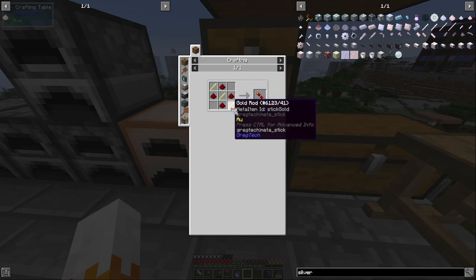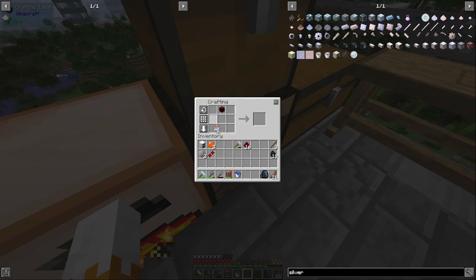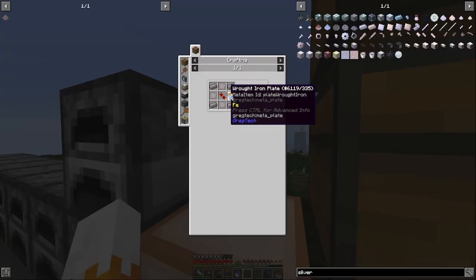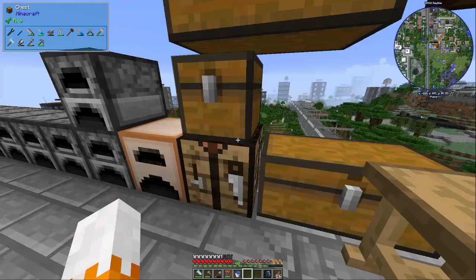We have those. Now we need the alloy. There we go. We need to craft two of those. Not the conductance quest again. My gold. You know what? I was... I didn't want to use these, but since it's part of the pack.